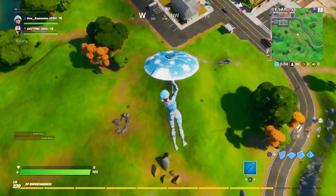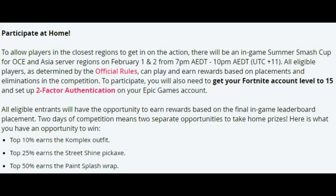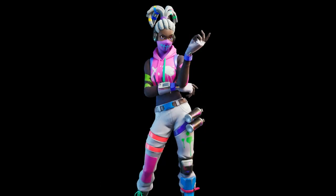Let's get right into how you can actually get it. The official info reads: all eligible entrants will have the opportunity to earn rewards based on final in-game leaderboard placement. Two days of competition means two separate opportunities to take home prizes. Top 50% earns the Split Paint Splash wrap. Top 25 earns the Street Shine pickaxe. Top 10% earns the Complex outfit.